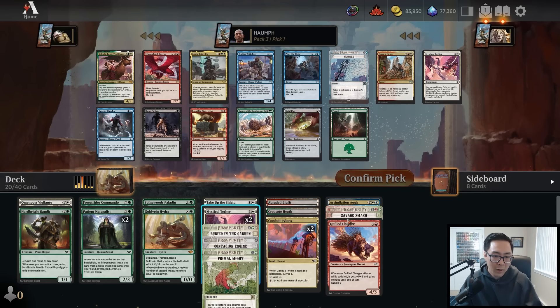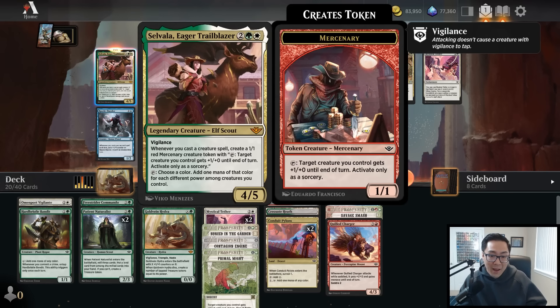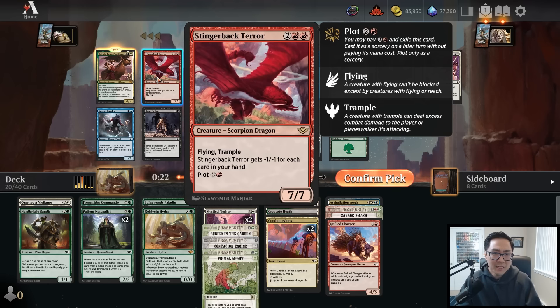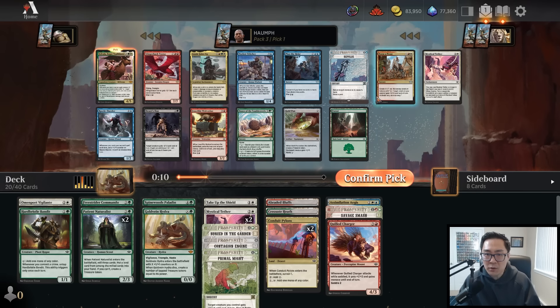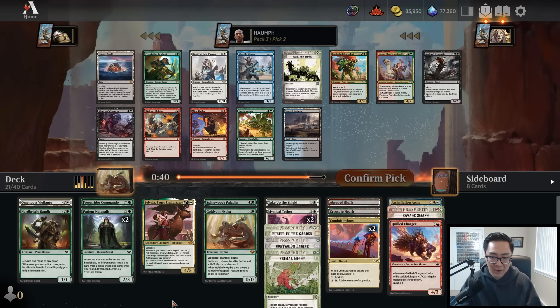Wow, look at this pack - we're slamming Sylvala! Four mana, four-five vigilance: when you cast a creature spell, make a one-one Mercenary token with a pump effect. Tap, choose a color, add one mana of that color for each different power among creatures you control. So it's a four-mana four-five vigilance that makes tokens and ramps you. But Stingerback Terror is also incredible - a four-mana seven-seven flying trampling dragon that plots and gets minus one minus one for each card in your hand. In a red-green deck we'd slam that. We are slamming Sylvala.